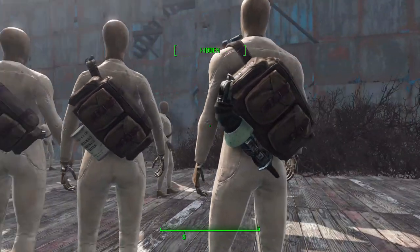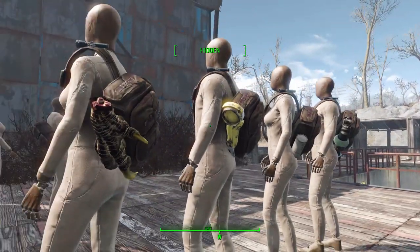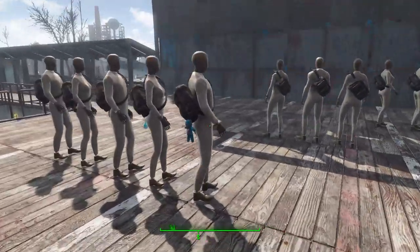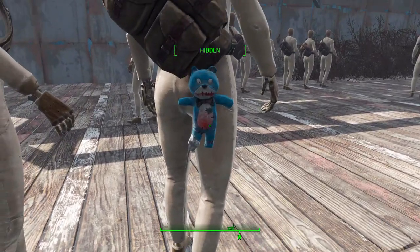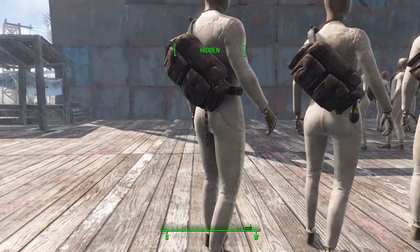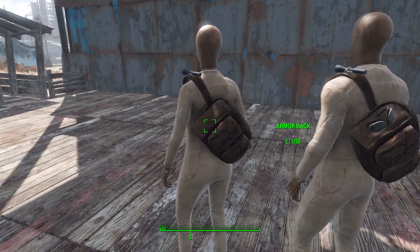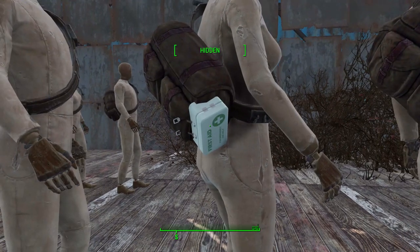Just to give a closer look at some of these things — the robot arm is weird but the Giddy Up Buttercup leg is just strange. Why? But if that's what you want, or even a deathclaw hand, have at it. As for the dangling bits, the teddy bear is the most terrifying — just weird. You can also have a rattle, rabbit foot, grenade, or a chain. The goggles are pretty cool, and the extra pouch is a nice option too.